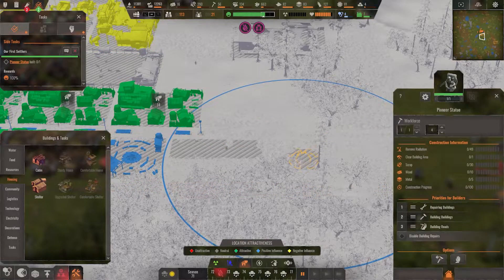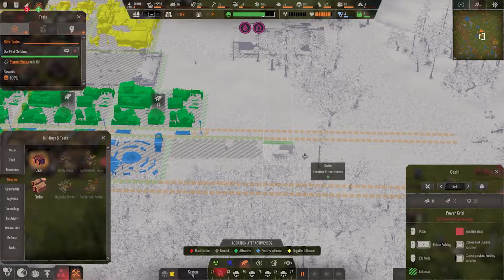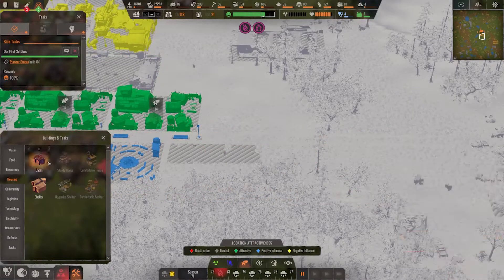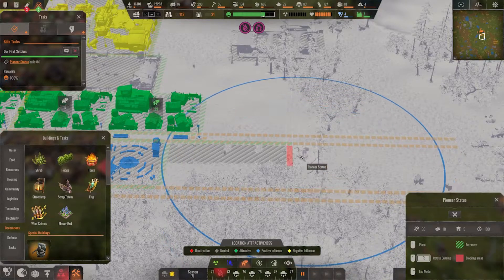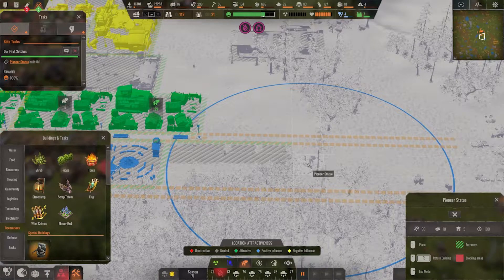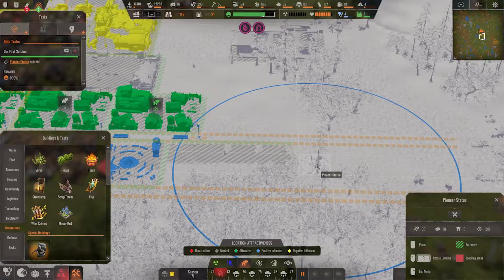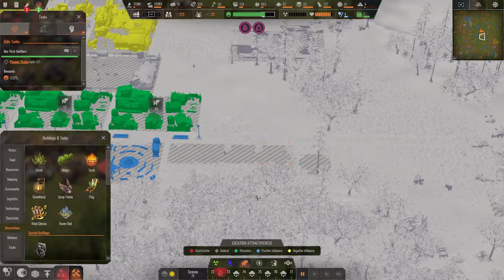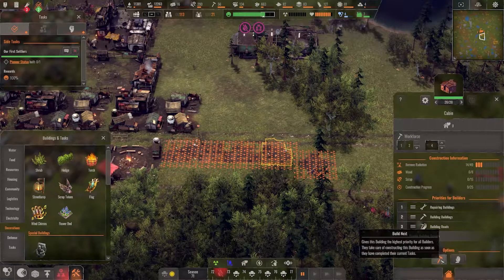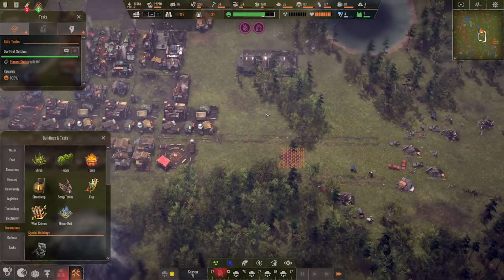Adjusting the position — one more to the left, then testing placement. I want the decoration to cover this whole side, centered right here as a little plaza. Cancel the test buildings — I just measured to make sure it's centered correctly and the layout works before committing.